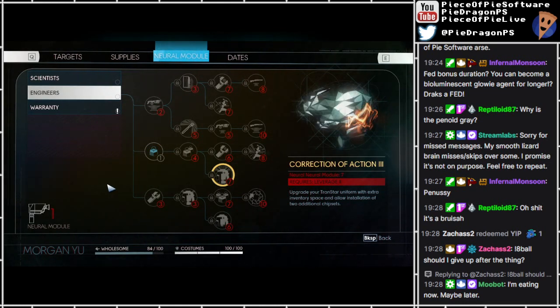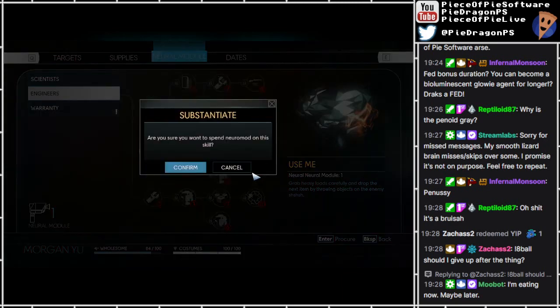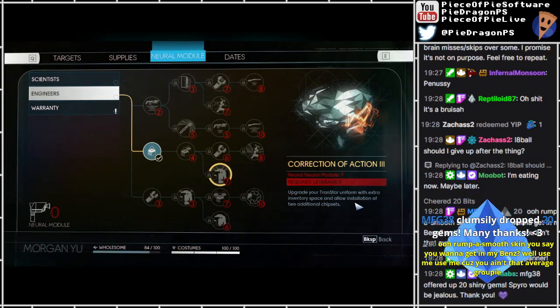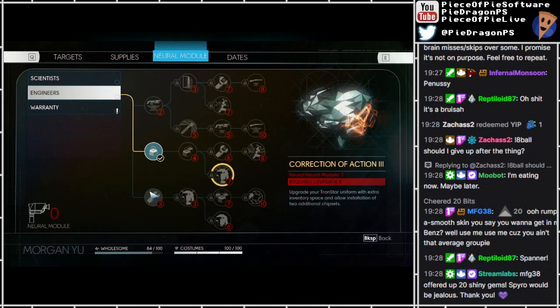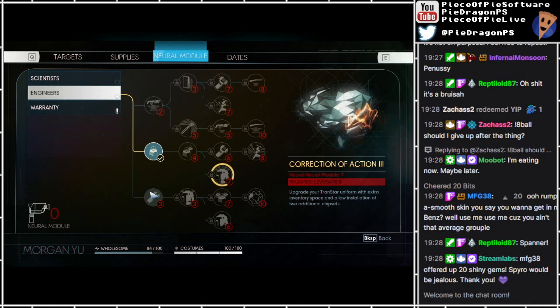Correction of action 3 - upgrade your trans style uniform with extra inventory space. Yes please! It's miles away though, I'll get this though because I want to work towards that. Upgrade - inventory space and allow two additional chipsets, that would be nice.